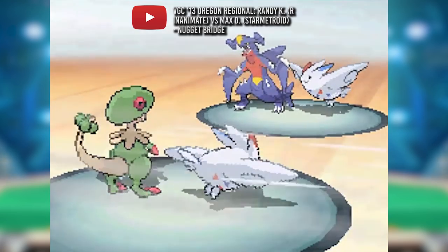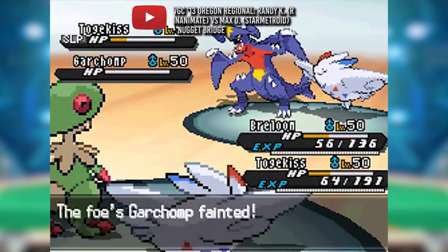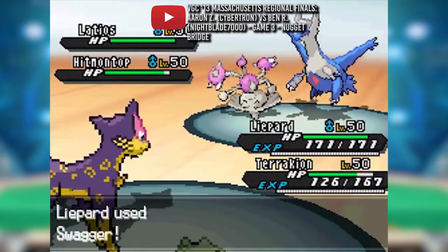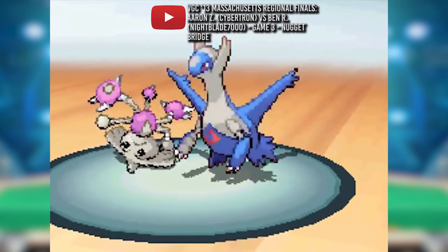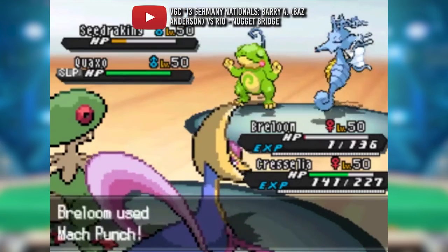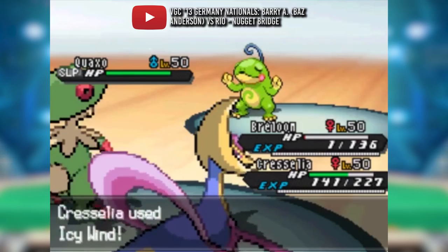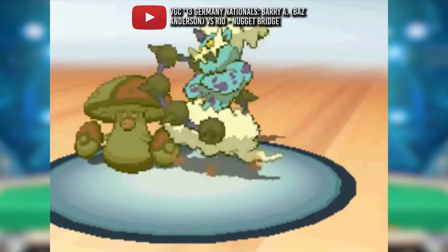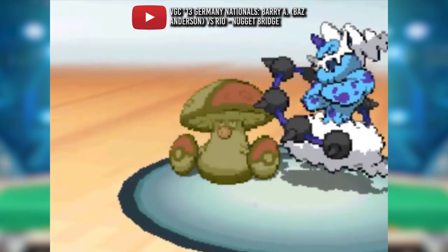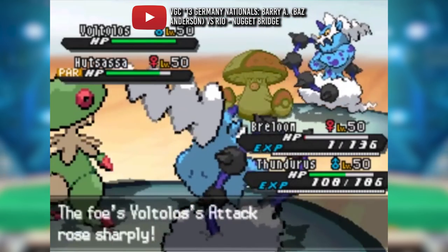Breloom also got top 8 at Virginia Regionals under Warford, and a spot on Aaron 'Cybertron' Zhang's winning Massachusetts Regional team. Each player had different partners for Breloom — RN Anime used his favorite Togekiss with Follow Me and Tailwind, a strategy also used by Dewey, the runner-up of Utah. Warford started with Togekiss and swapped to Crobat, whose offensive Taunt, Tailwind, and Inner Focus let him play more aggressively. Cybertron ran Liepard, whose supporting moves like Fake Out, Encore, Taunt, and Swagger could potentially let Breloom run rampant. Two Italian players, Braindead Primeape and Maddie, used the same Breloom team to win the Italian and German Nationals with thunderous support.